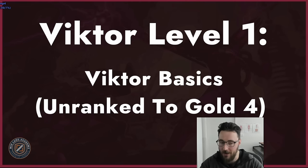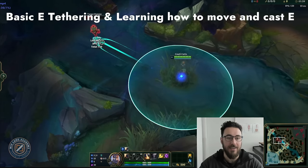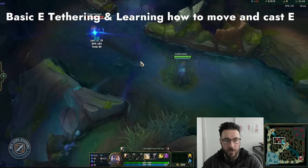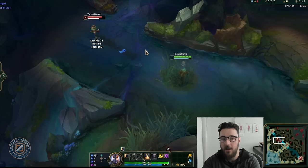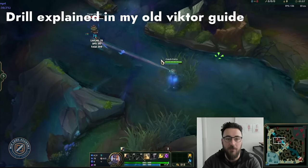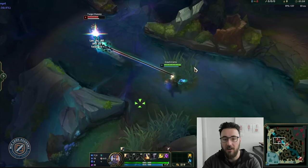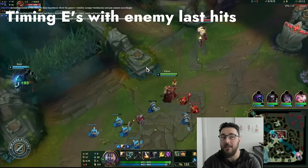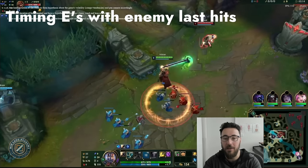For all your Iron, Bronze, Silver gamers: first one being basic E-tethering and learning how to actually move your character while casting your E. This is something I went pretty deep on in my old Viktor guide. It's a drill I recommend — get a dummy in the river and move side to side, really gaining that confidence to move and cast the E. The next one being timing Es with enemy last hits.